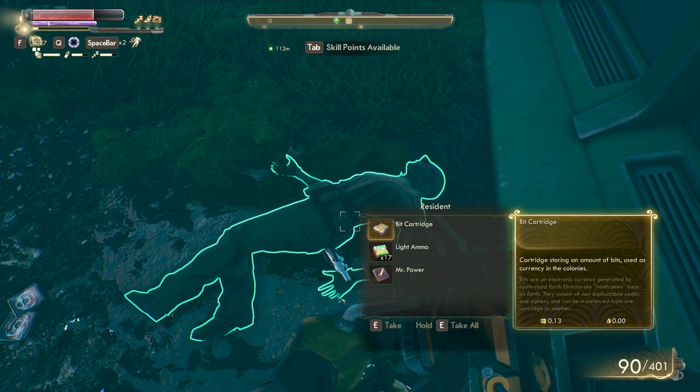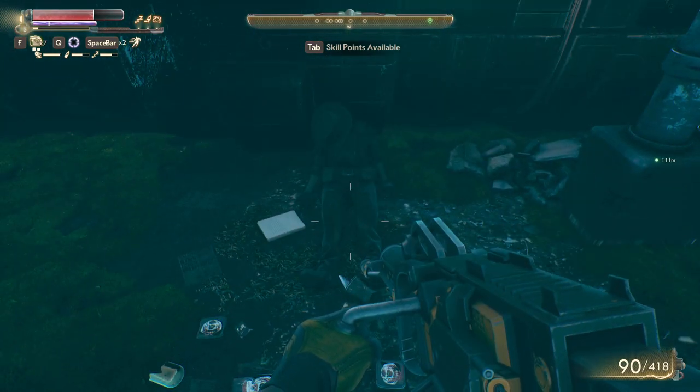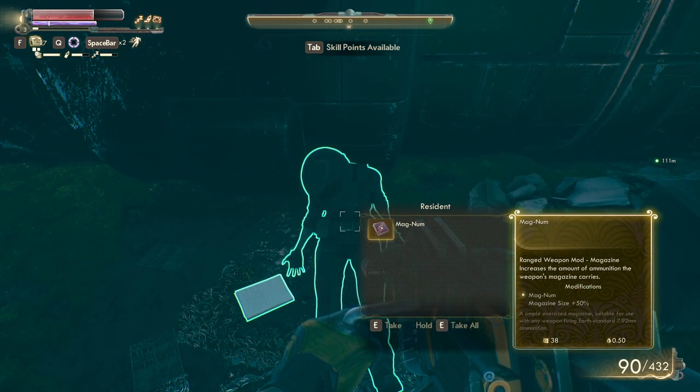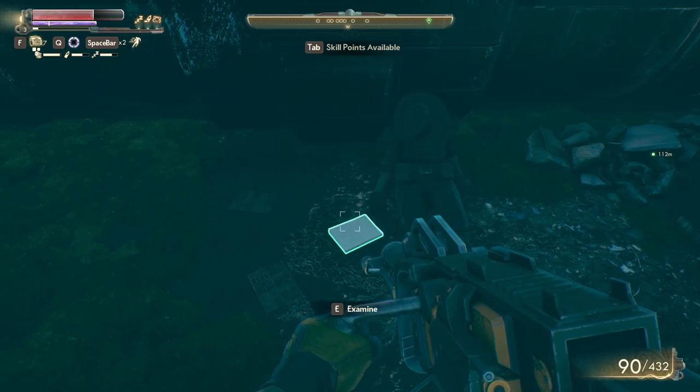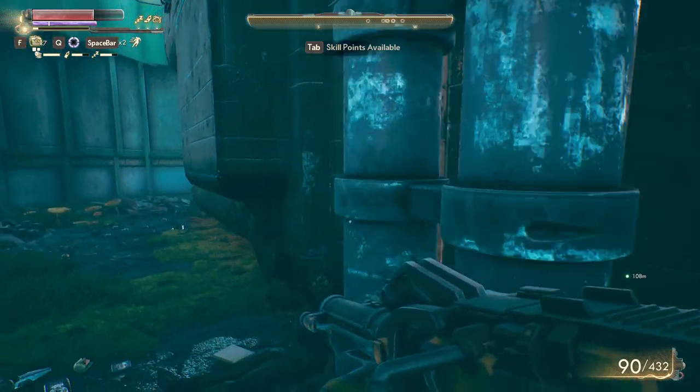For example, this dead body over here — another weapon mod. I'll show you another cool weapon mod or armor mod: the Magnum 50 magazine size, which is so important. She couldn't afford medical care, so the company basically let her die.